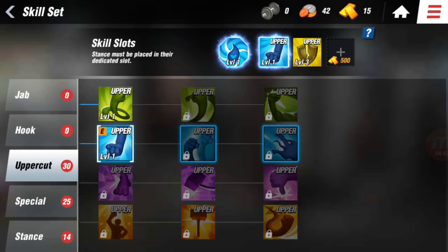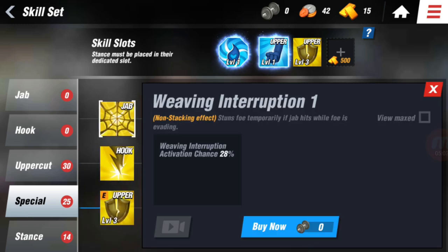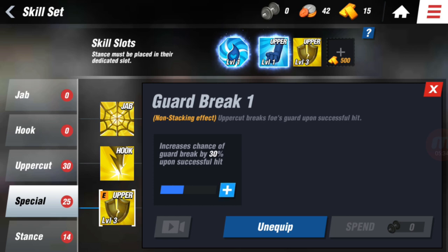For the special moves: Rampant Rage increases all attacks — jab, hook, and uppercut — it's an all-around special. Weaving Interruption is for jabs; it increases the activation chance and temporarily stuns the person when a jab hits. The hook special shocks foes and prevents them from doing anything except evading when the hook hits. Guard Break is about uppercuts — when you defend, you can uppercut and break their guard, which is like a super attack. I have that one chosen.